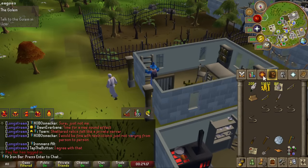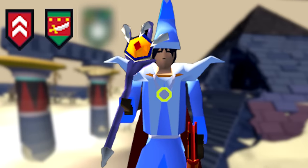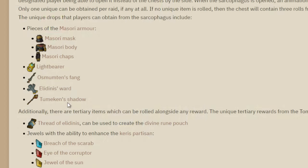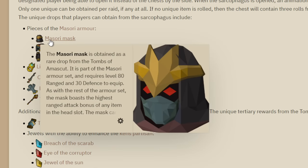We left off with unlocking our 5th relic and getting our first 99, which was Strength. Today we're hard at work rushing to test out some Raids 3 with our very humble gear. Pretty much every Raids 3 drop is super useful for me. Shadow is our most powerful weapon as our magic build, but Full Masori is nice too, being best-in-slot range armor.